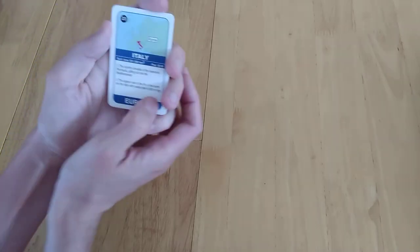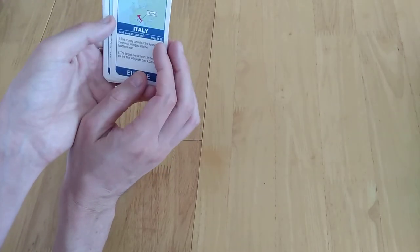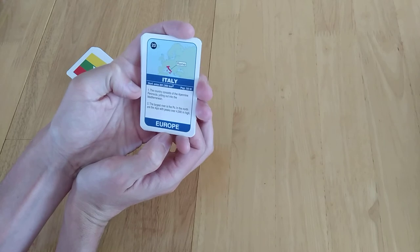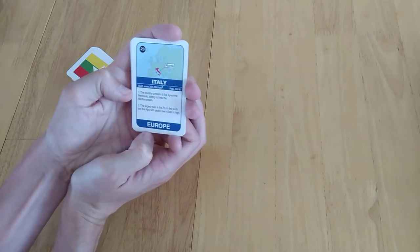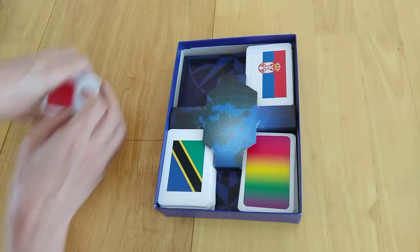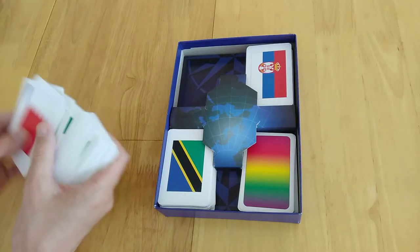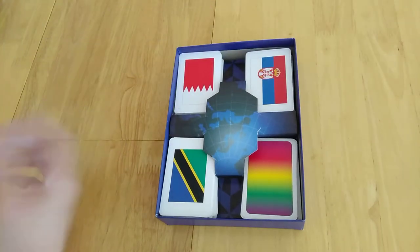What you can do is read out the clue. So you could say the capital city is Rome, or you could say this country consists of — normally it's best to stick to these two clues, you can house rule it — a Pennine Peninsula jutting out into the Mediterranean. That's the first clue you'd read out, and then there's a second one you can read out too. But of course you could be helping your opponents, because that card gets stuck to the bottom of one of the centre piles, and it's going to come up later and somebody — including your team — might realise what it is.